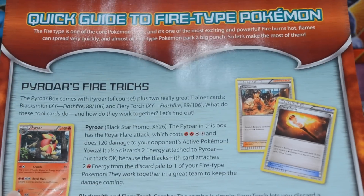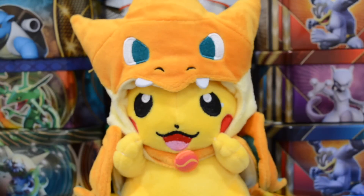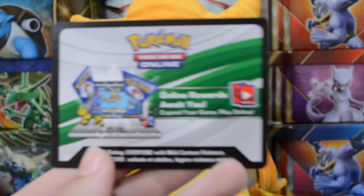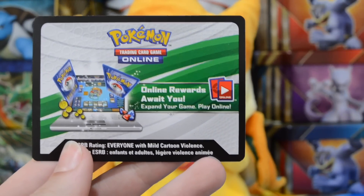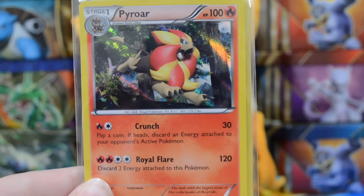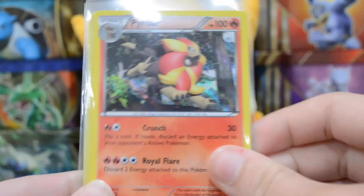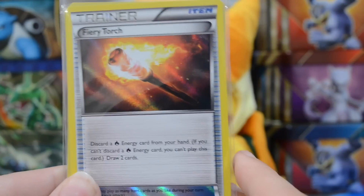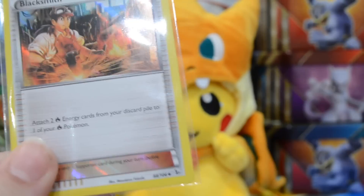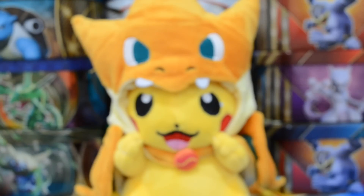So here we have just a little player's guide talking about Pyroar and fire decks in general. We also have a code card which I'm sure unlocks the promo cards. And we have our three promo cards here. We have a Hollow Pyroar — super cool. I'm super excited about the Pyroar Break that will be coming out; that should be really awesome. We have a Fiery Torch promo, hollow version, and we have a hollow promo Blacksmith. Super cool promos that come in this. Definitely a really cool box.